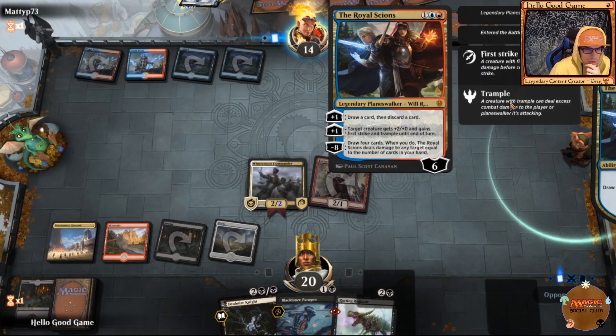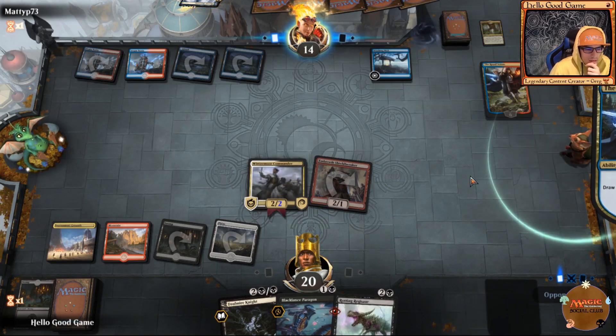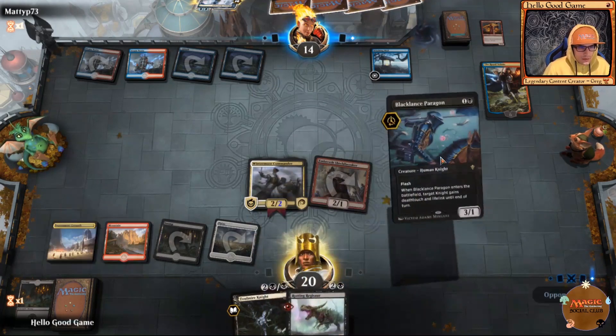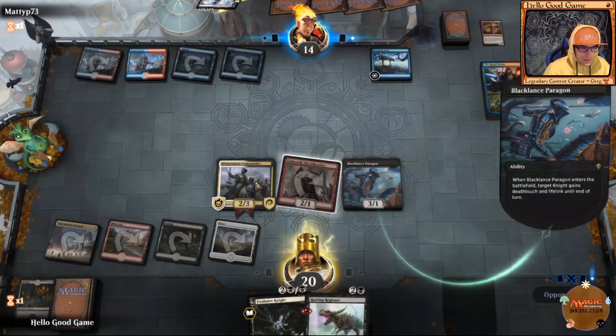You can also give creatures plus two and first strike with trample, which is about all you need. There's really not much requirement to increase toughness when you have first strike. Playing our Paragon now — it doesn't really matter who we put it on.